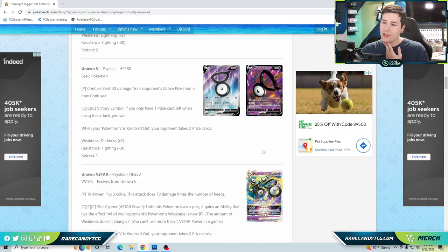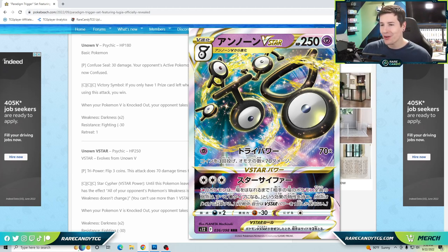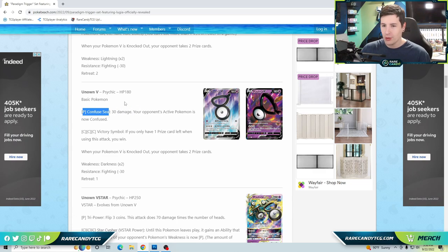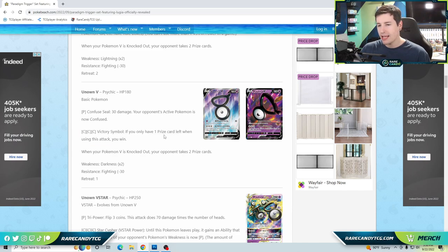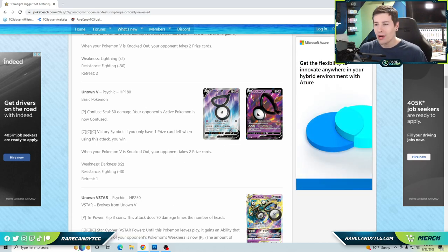Next we have Unknown V and V-Star. I really like the art — they've chosen all the Unknowns to spell out 'V-Star,' which is a cool touch. Unknown V has confusion for 30 and a second attack: if you only have one prize card left when you use the attack, you win the game. It's like the Slowbro from the Pokémon GO set. You could use Thornton to cheat this into play on a powered-up attacker and steal the last attack of the game.